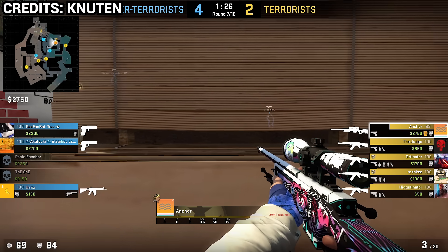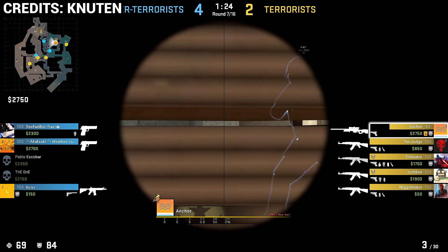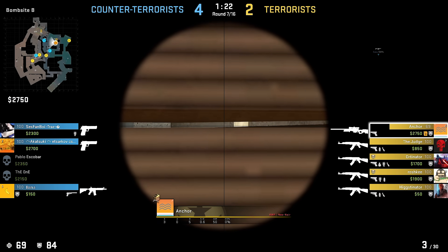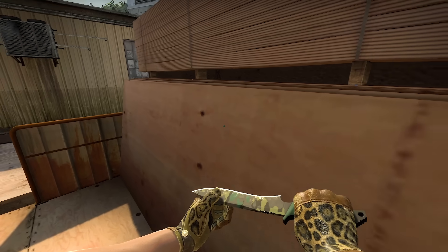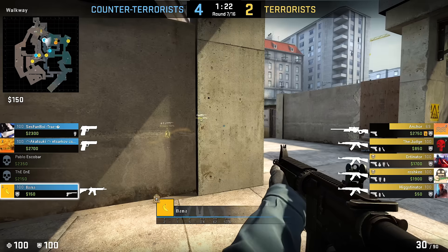Knutten with a 3-damage gap on Overpass B bombsite. Keep in mind to start sliding up from the right side of the wooden structure, then find the gap, and go redeem your 53 damage onto an enemy. Fresh stuff.